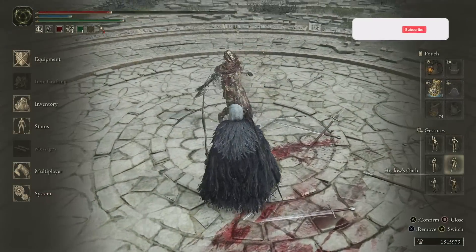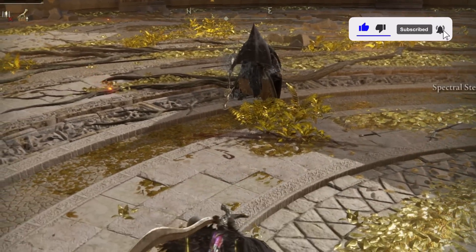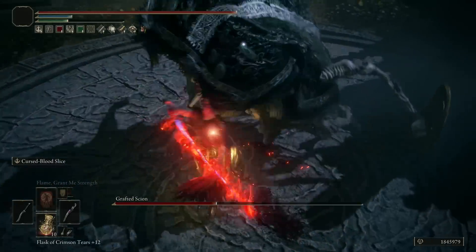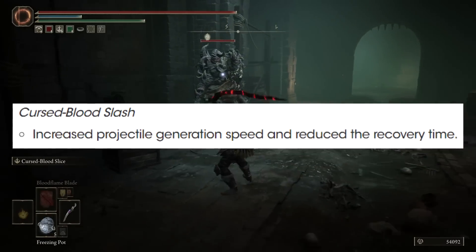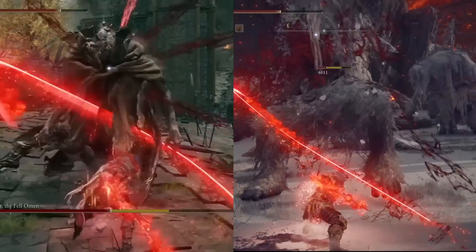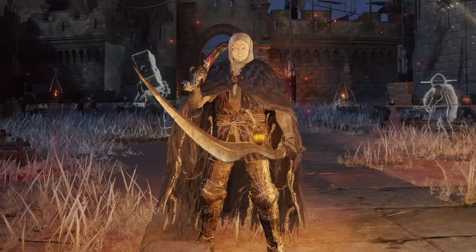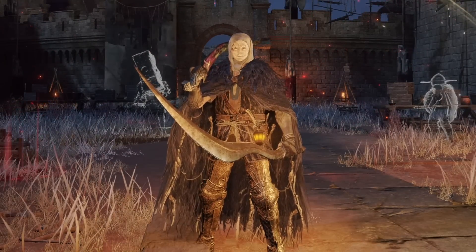Whether you're using it in one hand, power stance, or two hand, it's significantly better. Especially when we combine that with some incredible Ashes of War, like the Bloodhound Fang's Bloodhound Finesse — that uppercut strike that deals so much damage and suddenly has better range. Or the newly improved Cursed Blood Slash of the Morgott Sword, whose projectile generation speed and recovery time was improved, meaning it combos much better and the follow-up strike comes out near-immediately, landing more consistently in PvP.